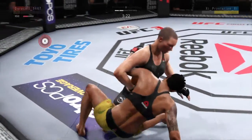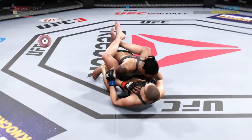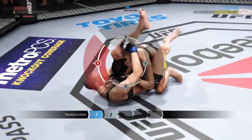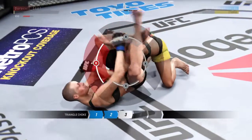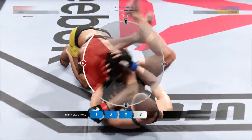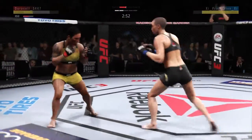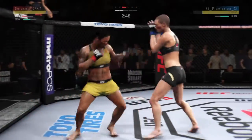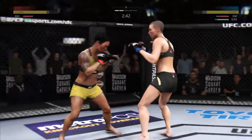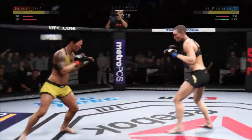Excellent movement and transitions here on the ground, staying busy. Transitions back to full guard, looking for a triangle, throws one leg over the shoulder. Looks like she's got that triangle locked in tight. Good defense there. She was a little bit hesitant in round one, but she has totally picked up the pace here in this second round. It took her a while to find her range.